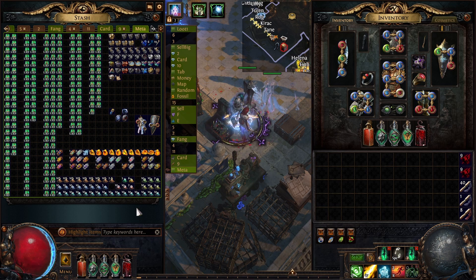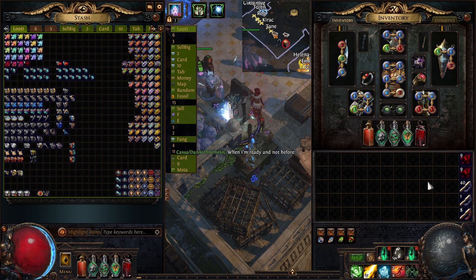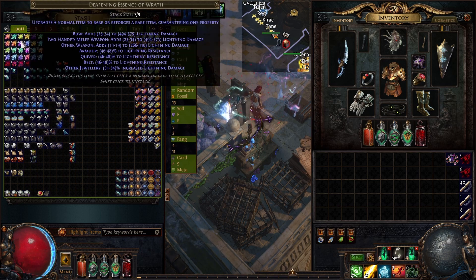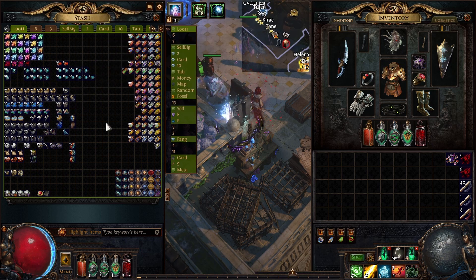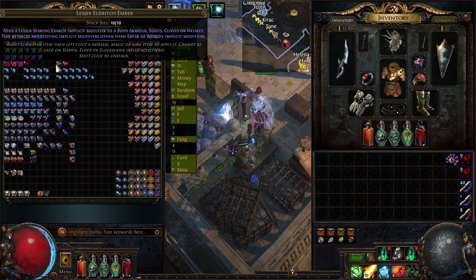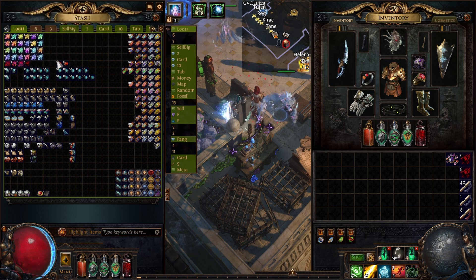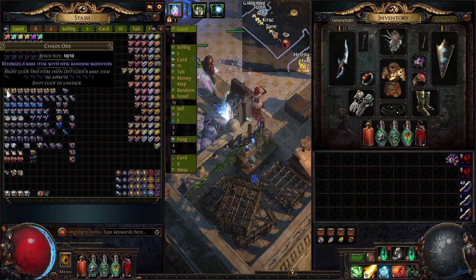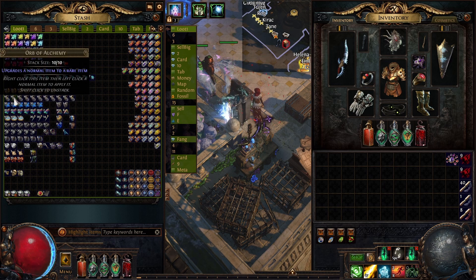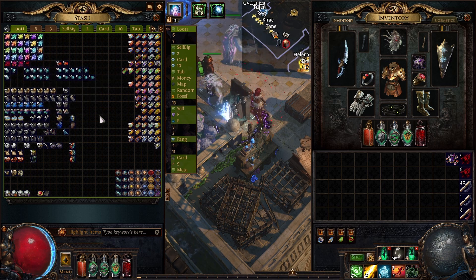Now let's move on to the tab called Loot 1. In this tab we have the other loot that we managed to drop inside the map. We have a lot of deafening essences and a lot of scarabs, which we can vendor for better ones. We managed to find some ichors and a few embers — I'm not sure how these are dropping because I'm not fighting the Conqueror, only Sirus. We also have a lot of chaos, some delirium mirrors which gave us a total of 89 simulacrum splinters, and some alchemies.